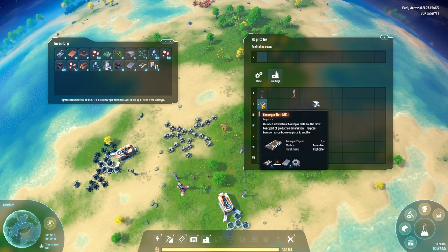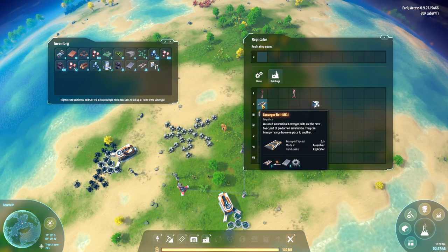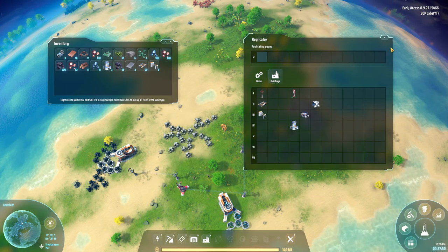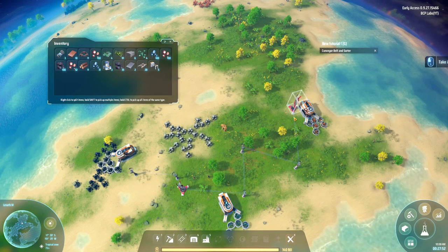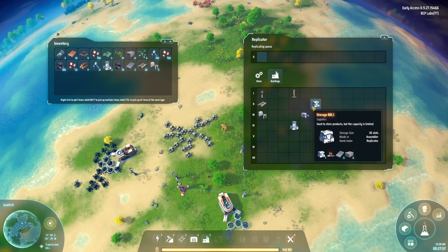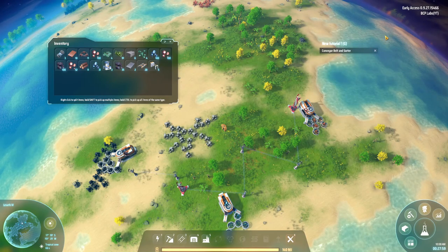It likes to give you the full grand scale of things. Let's see what those conveyors cost — surely they're expensive. That's not too bad, just a whole lot of iron. Let me craft some stuff and I'll be back. I need stone too — all right, I'll be back.